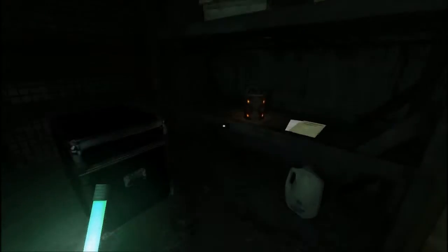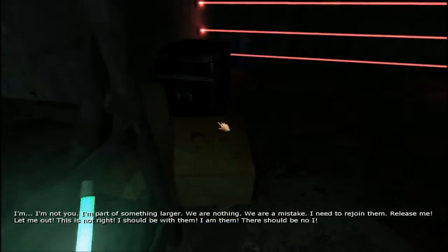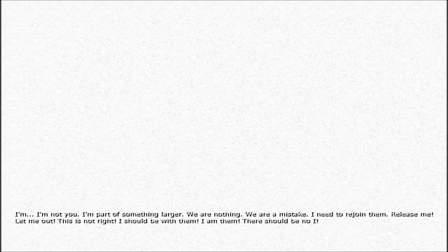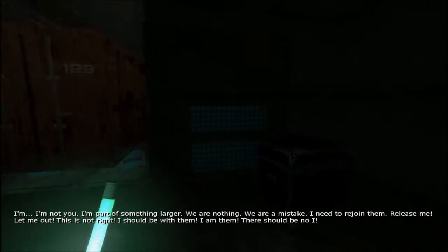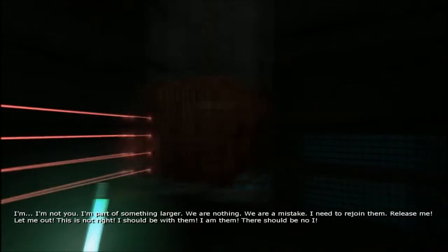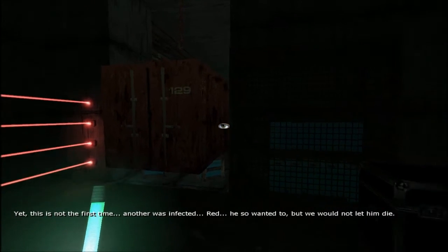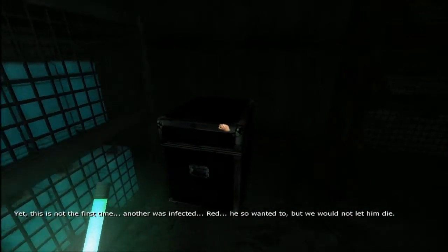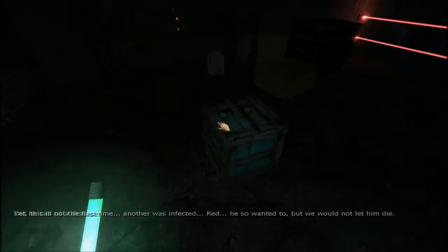Okay, there is a save here and some notes next to it. So Richard Ennis, which is the guy who wants the saw. Let's just save. 'We are nothing. We are a mistake. We are nothing. Let them release me, let me out. This is not right. I should be with them. I am them. There should be no I. Yet, this is not the first time. Another was infected. Red. He so wanted to, but we would not let him die. Did he call us a disease?'